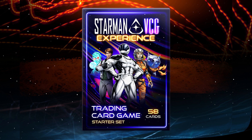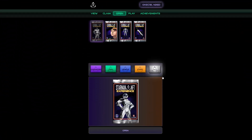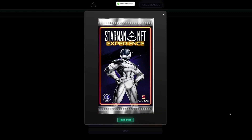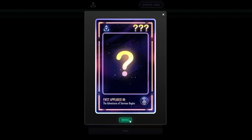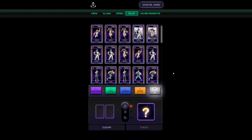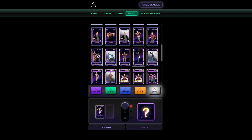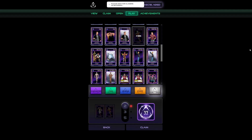Here's how it works: you log on to the Starman Universe app and start by opening your card box or card pack. Then you navigate over to the play page and start putting together a combination of cards from the series. Once you uncover a valid combination, you will be able to claim an achievement, which will unlock an exclusive Starman cutscene that expands the Starman Universe.